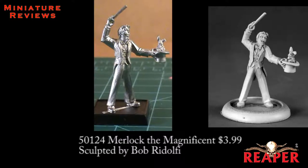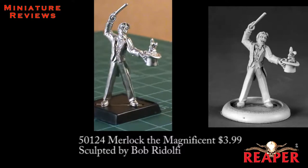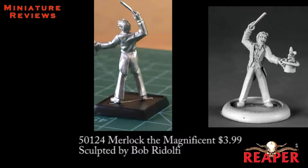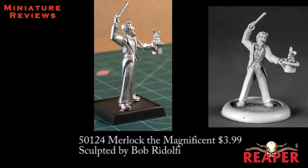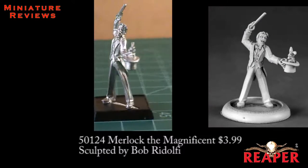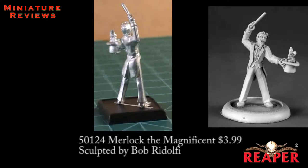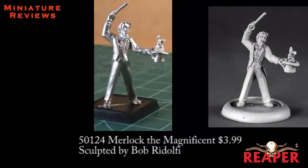First one is Murloc the Magnificent, and this is a single-piece model. As you've probably guessed, he's a magician. He's wearing a tuxedo, he has a top hat in his left hand with a little bunny rabbit coming out of it. In his right hand he holds a magic wand, which was bent in the package — it's a little bit thin, but I was able to get it bent back straight without damaging it at all. There was a visible mold line going around pretty much the entire figure. It was a little more thick than I've seen on some other recent miniatures from Reaper, but I was able to clean it up without damaging the figure at all. It just took a little longer than normal.